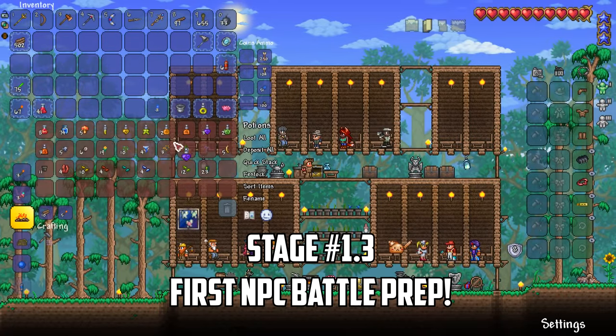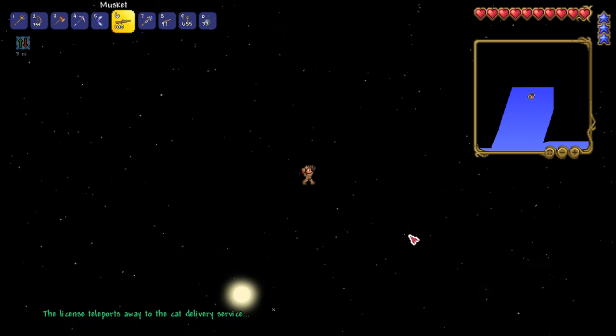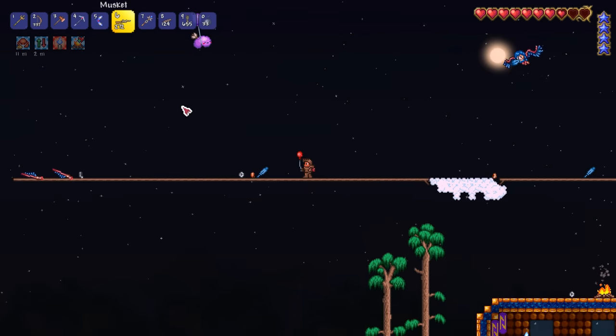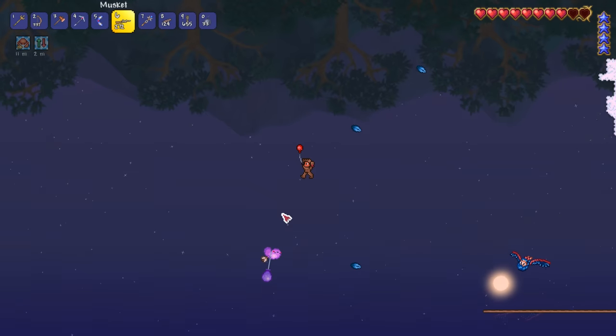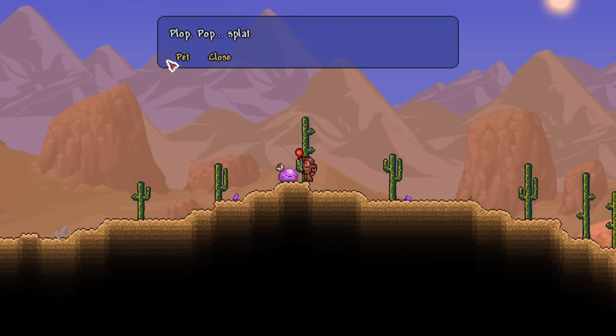We're almost ready for our first big NPC battle but there's still a few more things to do first. After drinking a gravitation potion I buy a cat license from the zoologist before launching myself into space. The clumsy balloon slime is a rare mob that spawns in the space layer, and after realizing I need to break its balloon we plummet to the ground as I score NPC number 14.